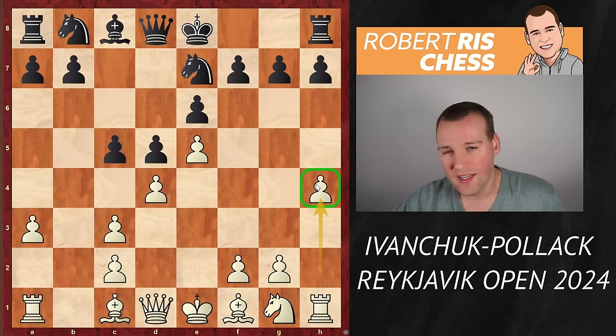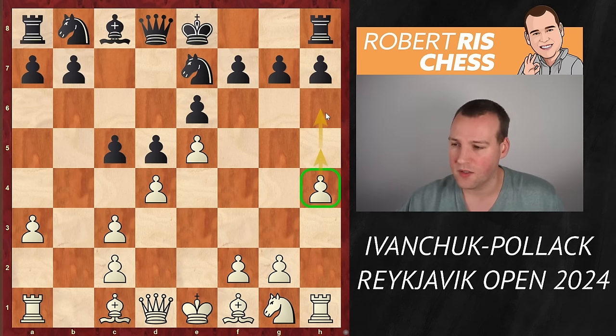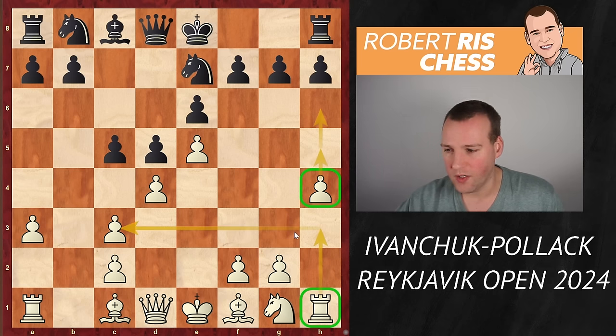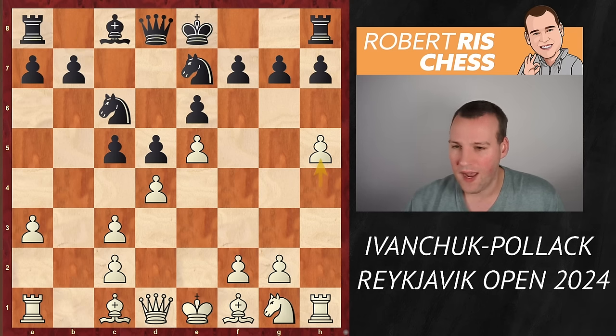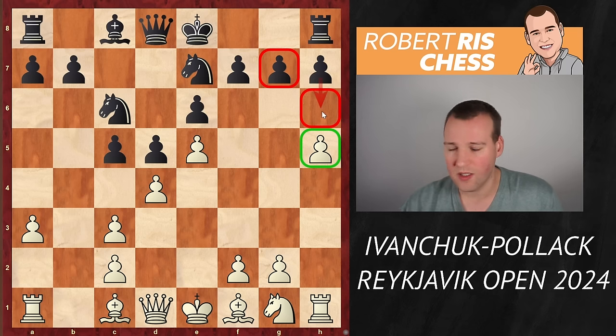The h4 advance is a very interesting and popular idea. The plan is not only to push the pawn to h6 and create weaknesses against black's kingside, but also a nice way of getting the rook activated — in certain cases the rook can come to h3, so it can protect the pawn on c3 and join the attack via g3, f3, or somewhere else along the third rank. Very useful move.